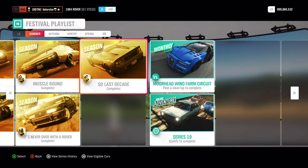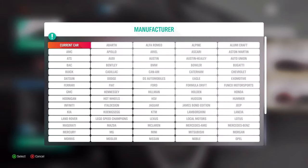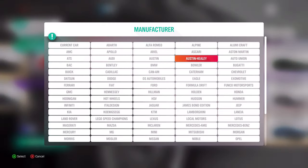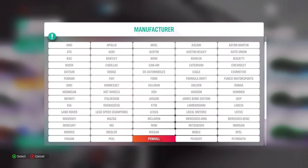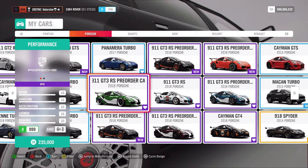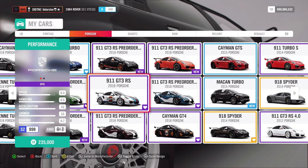Now let's go to the last championship — we need an S2 998 car from the 2010s. I actually used this one because I was surprised by how it handles. Other options include the McLaren P1 — one of my favorites — and of course a nice Porsche pre-order car tuned to S2. Basically it comes down to preference — I'll put all the car options in the description.